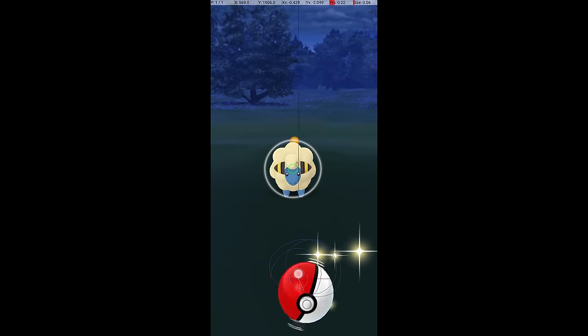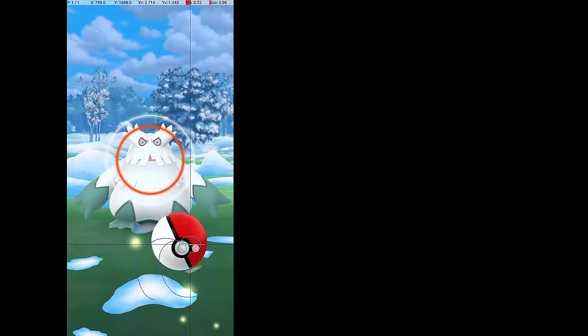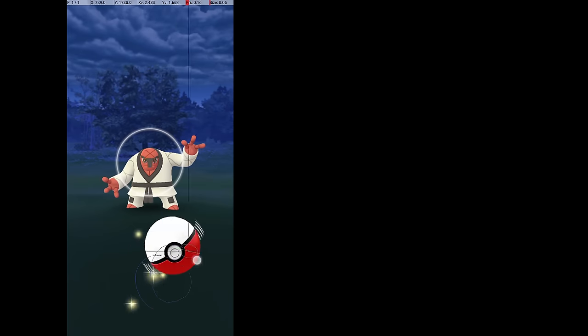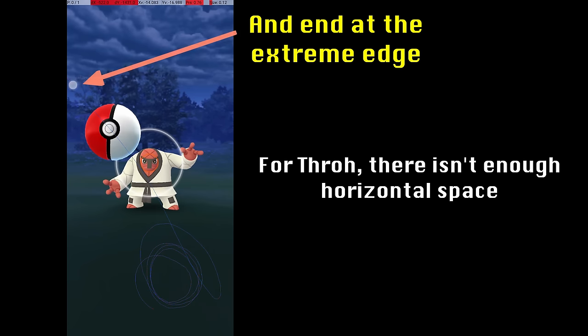The basic pattern for an excellent curveball is to throw at a 45 degree angle in the direction of your choosing. You can start the throw from anywhere, but my suggestion is to start from one of the lower corners — in my case, the lower right corner. Starting in the corner gives you more flexibility in the throw. Some Pokemon require a very far throw, and you'll find that you're able to throw the ball farther from the corner because the path can be slightly longer. I wasn't able to consistently hit distant Pokemon until I started throwing from the corner.